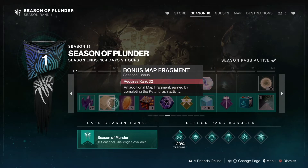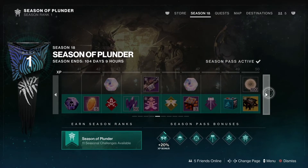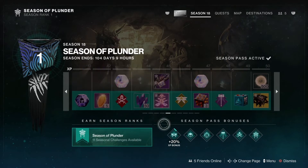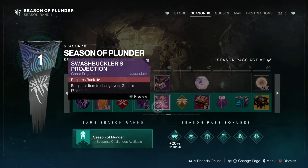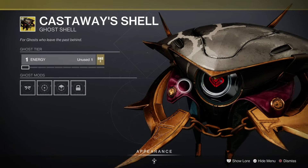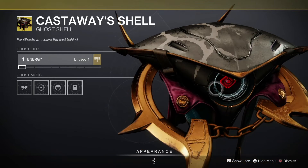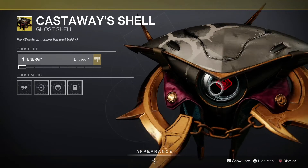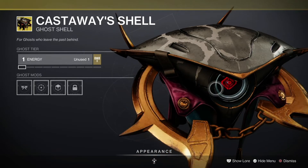There are more bonus map fragments for the paid path. At rank 45, the free path gives you a machine gun — not bad at all. Then there's a ghost projection for the paid path, and speaking of that, there's another ghost skin. Very pirate themed — I like it quite a bit. It's like my ghost is channeling Captain Jack Sparrow, and I appreciate that.